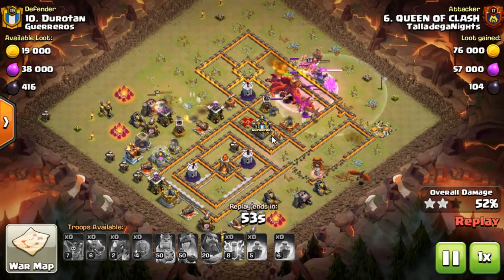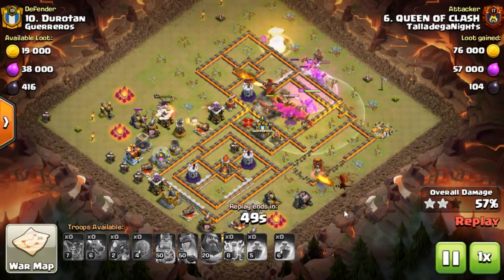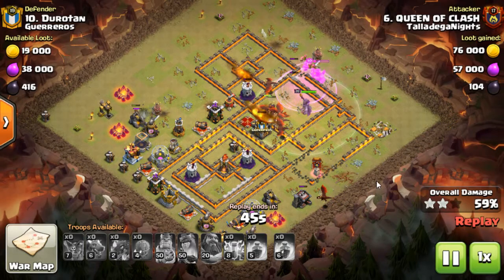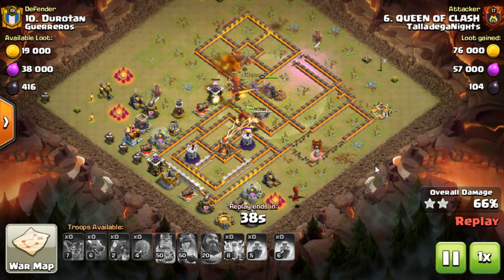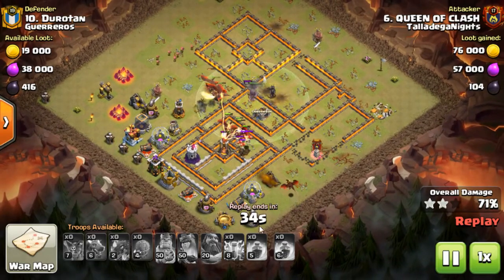All the raid spells have been done already. This raid spell here that was placed didn't get a lot of value. So he really only attacked this base with one raid spell that benefited the troops. Queen's still up, Grand Warden's still up, all the abilities have been used already at this stage. Dragon down here is just cleaning up a little bit of trash.